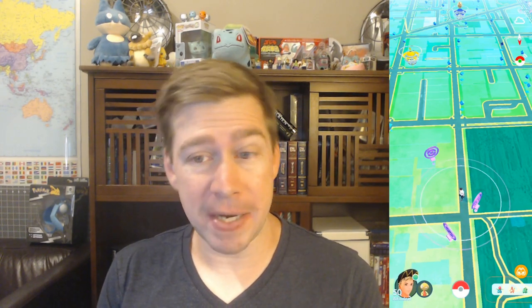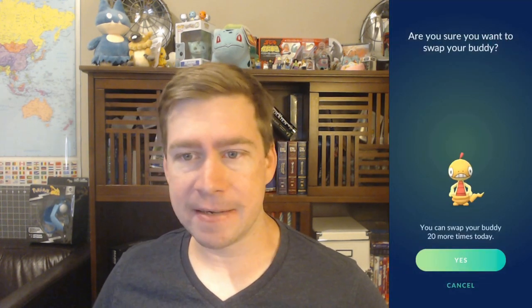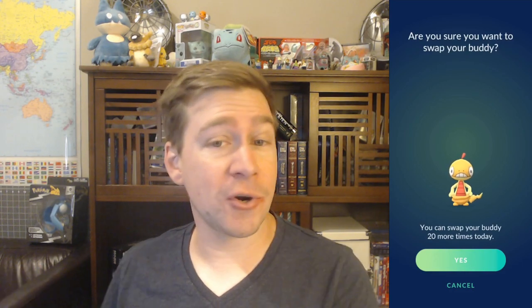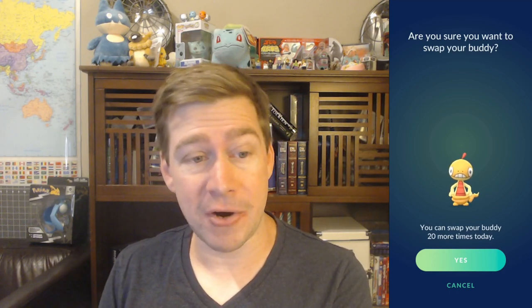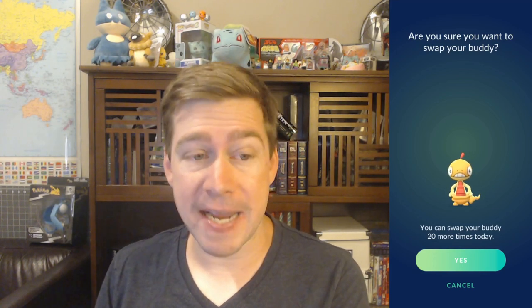Now, let's talk efficiency with your buddies. Obviously, when you look at your buddies, there's a number of different hearts that you can earn, and most of these take some time. Walking together is going to take some time. To give your buddy treats is going to take some time — or is it? Each and every day, they let you swap your buddy 20 times. And while you aren't going to earn some of those long-time play hearts like walking, you can earn a really significant number of hearts on 20 buddies every single day by rotating through them.